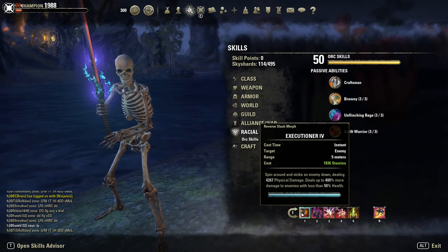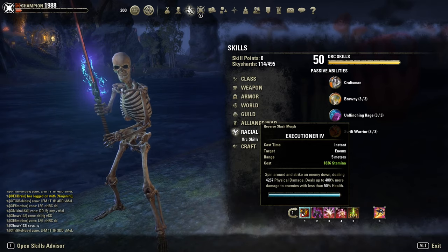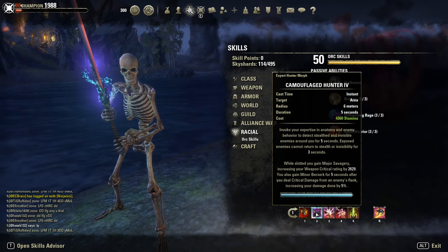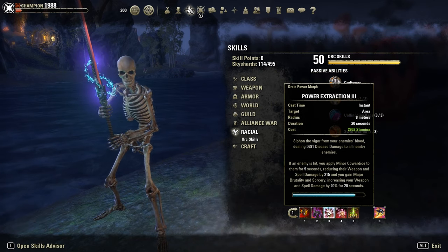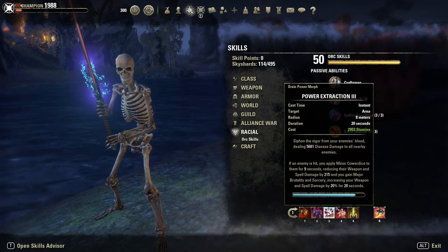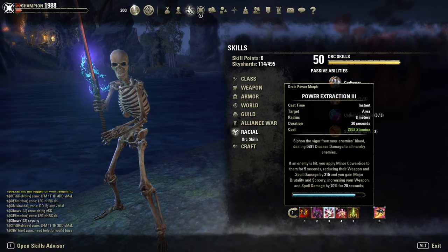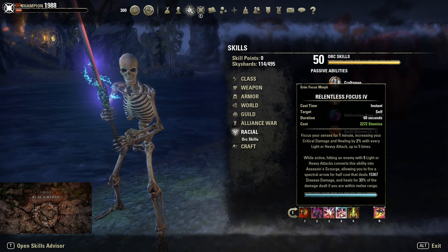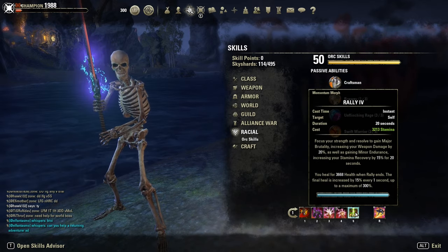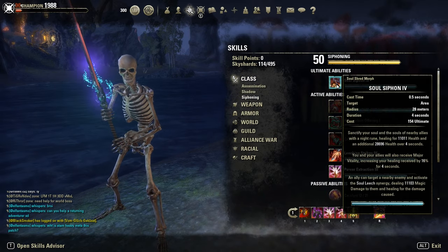Skills on the front bar: Executioner, the 2H execute. I still prefer the single target morph since it's not affected by Major Evasion. Camouflage Hunter for Major Savagery, the 12% extra crit. And Merciless Resolve — another 5% more flat damage if you flank an enemy. Then our spammable Power Extraction — no Brawler. It's pretty powerful. It also afflicts enemies with Minor Cowardice, another 215 less spell and weapon damage. Pretty cool skill. Relentless Focus for 10% extra crit damage with 5 stacks and Assassin's Scourge. A Rally as our burst heal for Major Brutality and Minor Endurance. And the ultimate: Dawnbreaker of Smiting. Alternative, you could go with Soul Tether — the other morph of Soul Siphon.